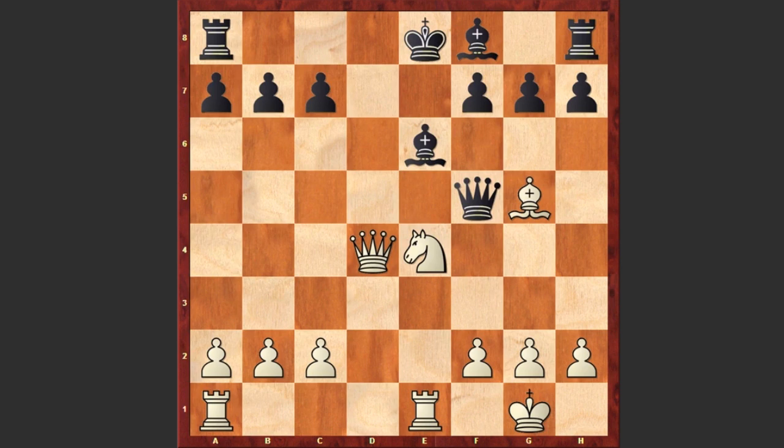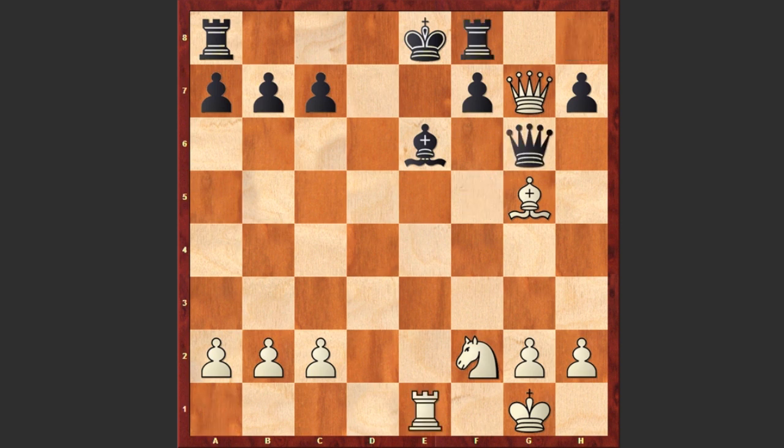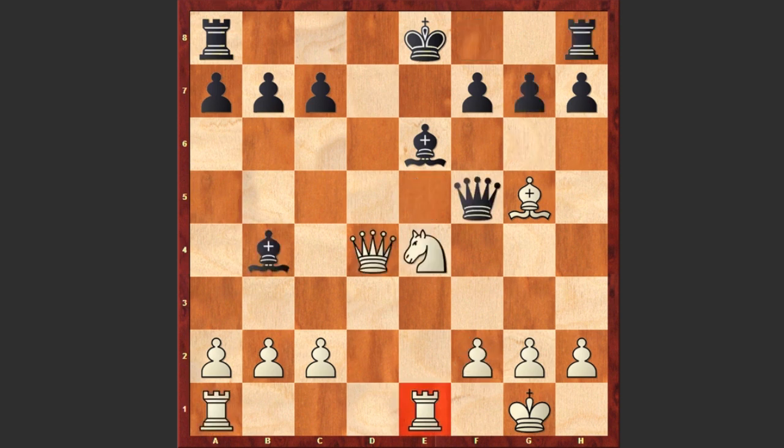Nxd4, Qxd4 — he is sacrificing the rook on e1. But black didn't dare to capture on e1; instead played Bf8. Let's have a look at what if Bxe1: then white can capture on g7. If Bxf2 then Nxf2, if Rf8 then Re1, if Qg6 then Qe5 — though white is an exchange down, white has a dangerous attack. Instead after Qxd4, Bf8 was played, and now comes Rd1 — already white is creating mating threats.